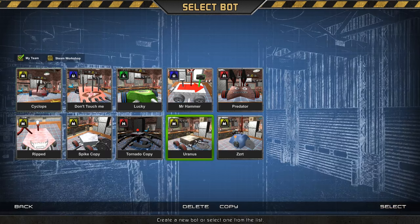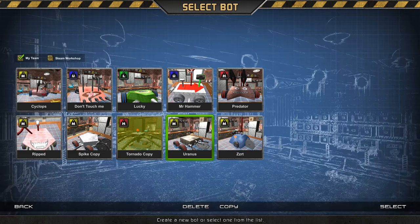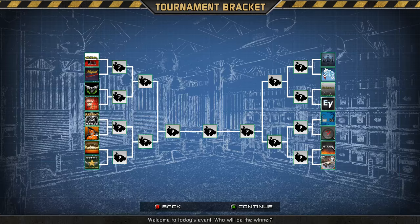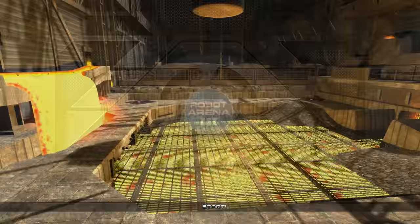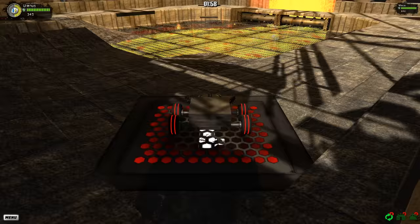I'll do another one — try Uranus again. I'll show some of these other bots. My other bot is pretty similar to this one; I have a thing for blades I guess. This tornado one is interesting — this is probably the one I've had the most success with, so I'll do a tournament with that one next. This arena has lava and little rollers over there that'll kill you. Some of them have tables and stuff you can get knocked off for even more frustrating randomness.